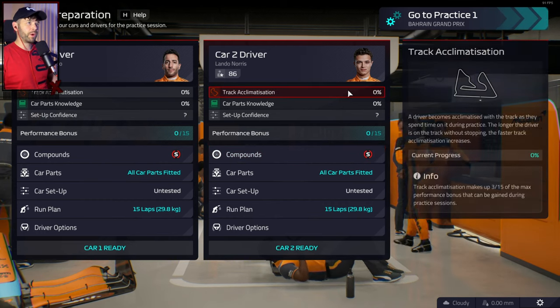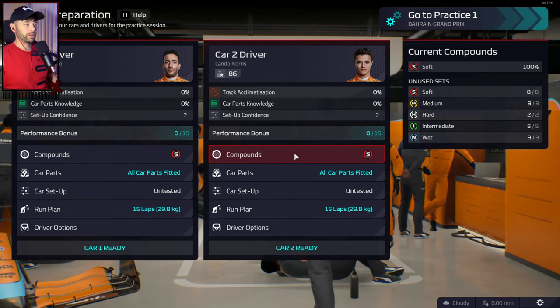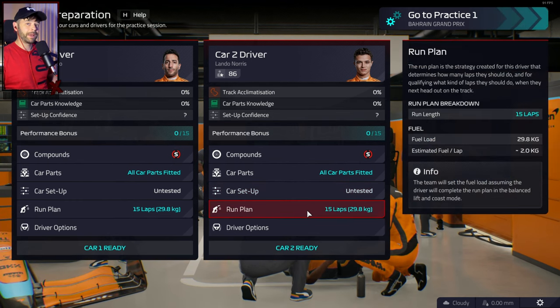The first thing you need to do is in practice one, we are going to choose the soft compound tyres. It doesn't really matter what compound tyres you choose but I tend to use the softs, and you're going to make sure that your run plan is correct.